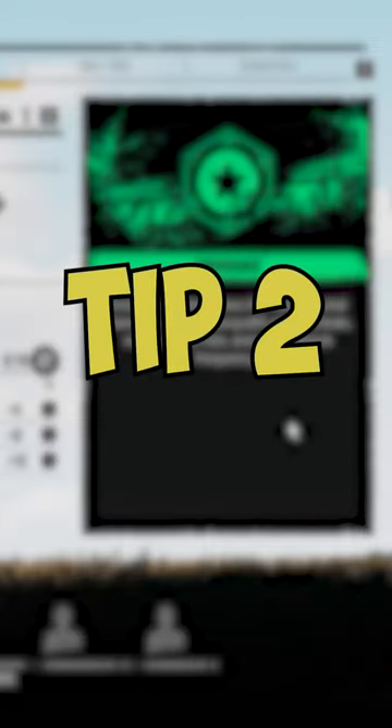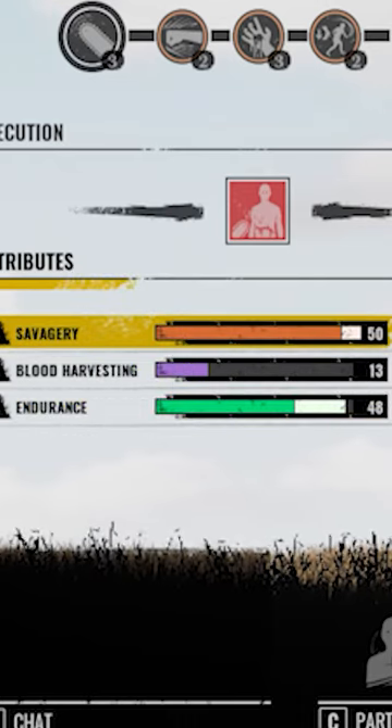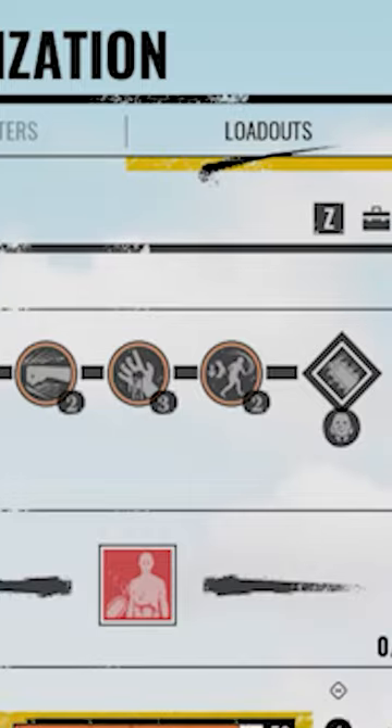Tip number two: upgrade damage and use damage-based perks. Trust me, this is gonna be very useful as you can kill a victim with two hits.